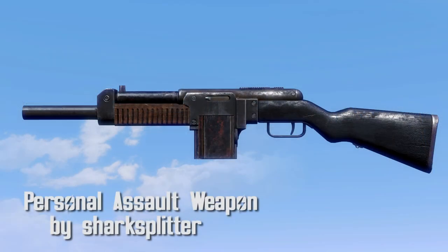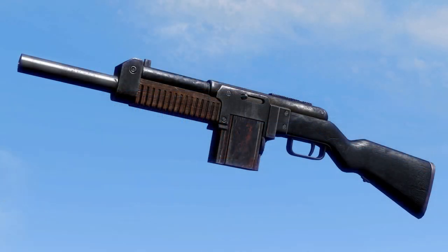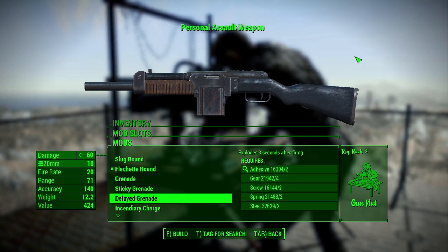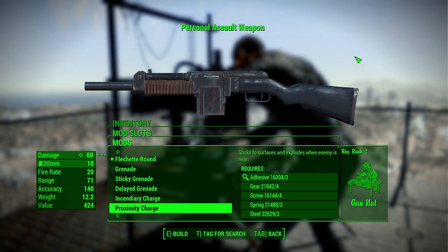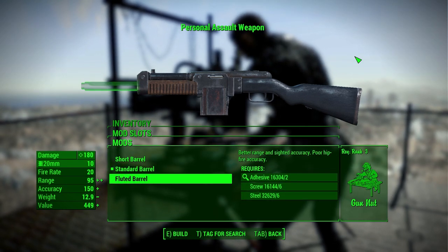Personal Assault Weapon by SharkSplitter. This is a nifscope edit weapon that is pretty versatile and allows you to load different rounds when modified. The different round types are slug, flechette, grenade, delayed grenade, sticky grenade, incendiary charge, proximity charge, and cluster grenade.